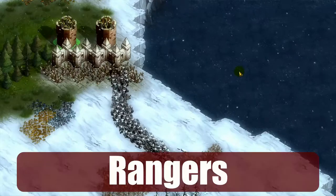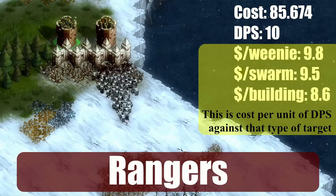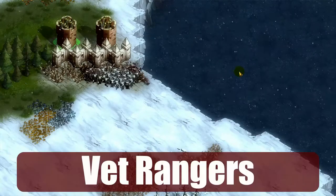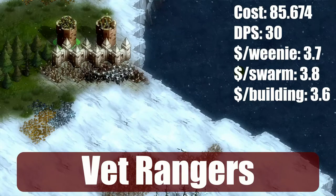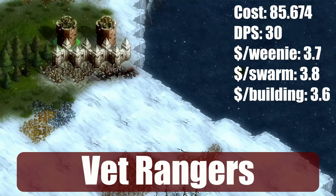First up, the three basic units. Rangers are by far the cheapest unit — they don't consume food to recruit, just a worker, and their salary is low. They're pretty wimpy, but they're more than twice as powerful when they're veterans. In addition to shooting faster, they also do a little more damage, which normally means they can kill a walker in three shots instead of four.